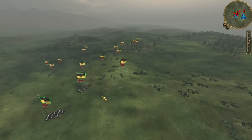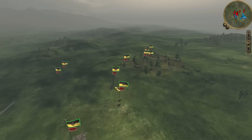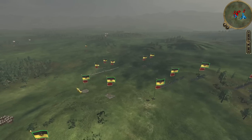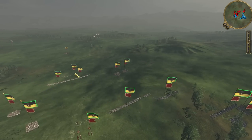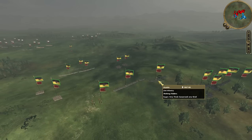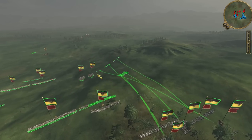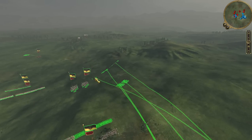A quick review of my forces shows that I have a 6-pounder foot artillery, a 12-pounder foot artillery, and 6 units of line infantry deployed — 2 in the front, 2 extra here, and 2 still moving to this side of my flanks, with a couple of 6-pounders also to be deployed here.